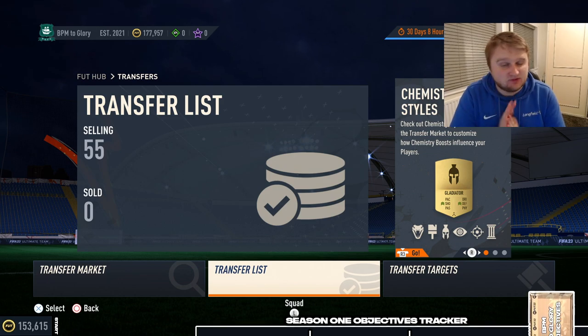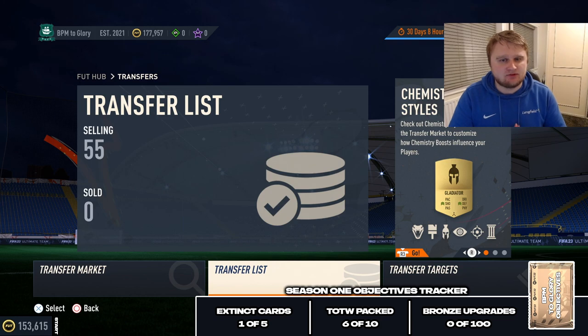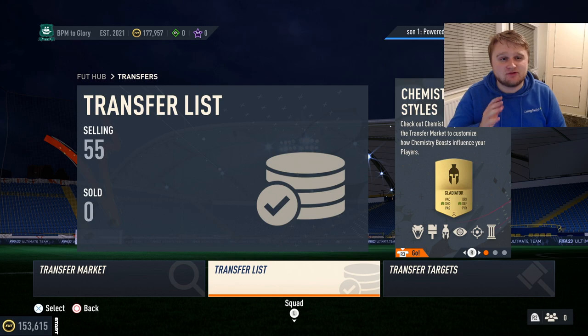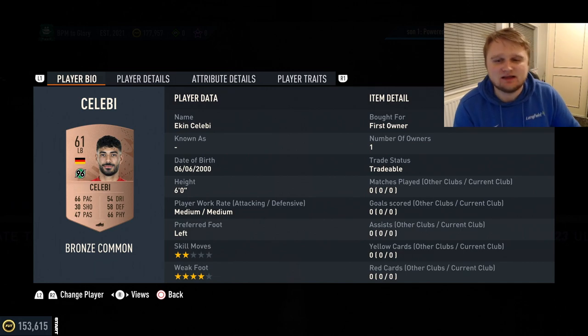We haven't touched bronze upgrades yet, still on zero out of 100 for that challenge. For extinct cards, we packed the Brazilian manager — that's one of five. We've packed six out of ten Team of the Week cards, so four more to go. Hopefully we'll start touching bronze upgrades soon. It's been solid progress at 177,000 coins, and we packed four Team of the Weeks — a new record for the series. Thanks for watching — comment 'Ekin Salibi' if you made it this far, see you in the next video.